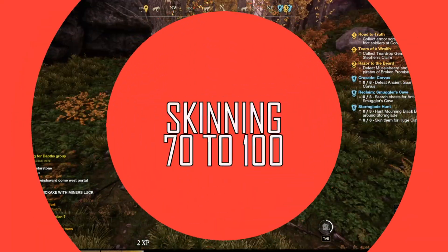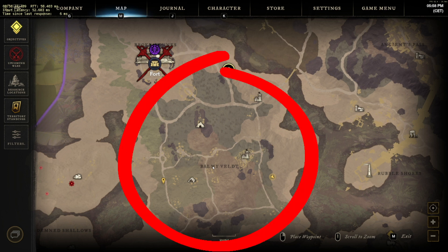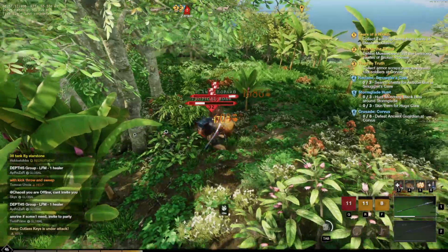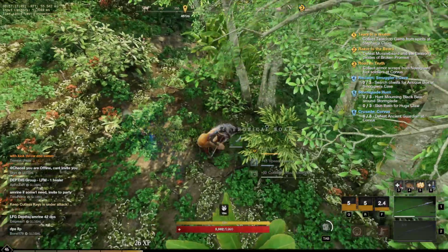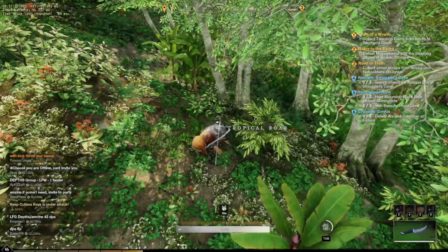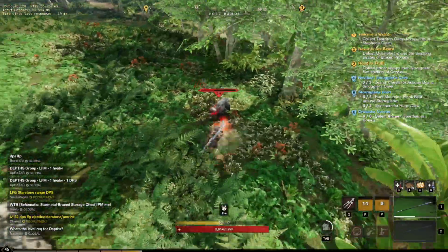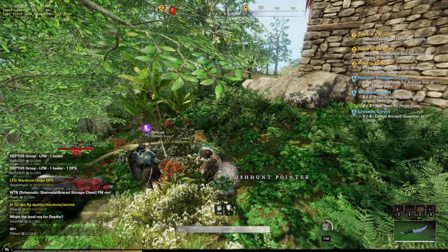Cutlass Keys is going to be the best area for this. You want to be targeting either the lush hunt pointers found in the center of the map at Balmy Belt, or the tropical boars which also tend to reside in the center of the map in the forests. Both give pretty similar skinning experience, although the boars give a little more weapon experience. The lush hunt pointers tend to be slightly more concentrated, so you can run and skin between them a little quicker. You'll be getting almost a skinning level per kill, so you should be hitting level 100 skinning really rather quickly.